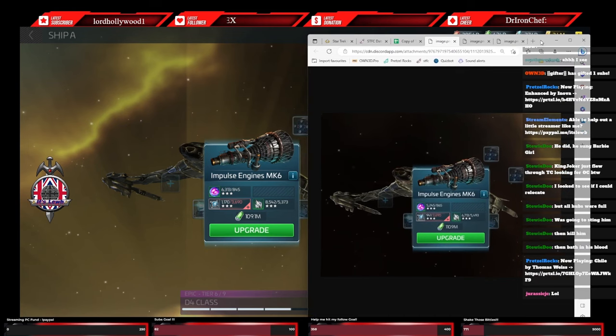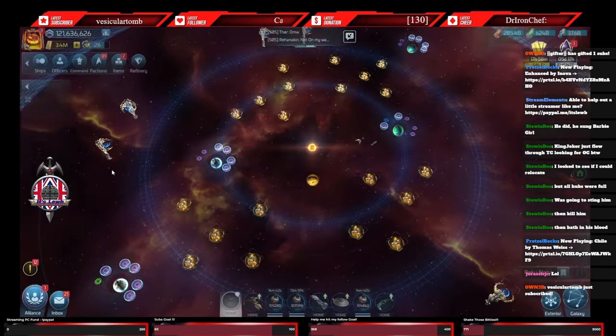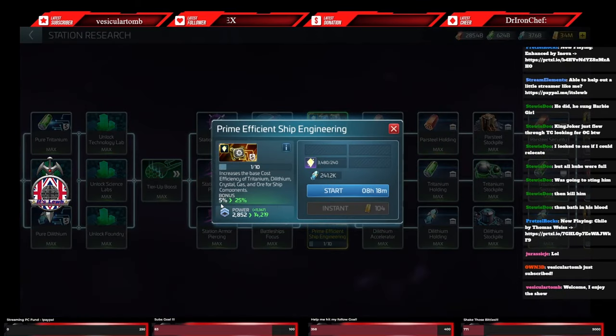Just to show you on a relatively expensive part - pulling up our initial data sets - it's taken it down from 5493 for this one component down to 5373. So it's taken 120 off. That first level has taken 120 crystal off. That might not sound insane but that is only a 5% upgrade - a 5% upgrade saved us 120 crystal from one component.